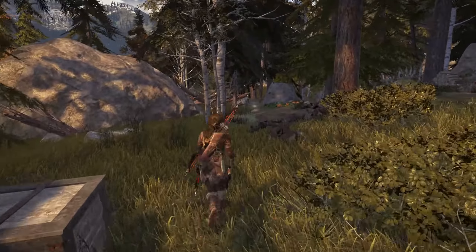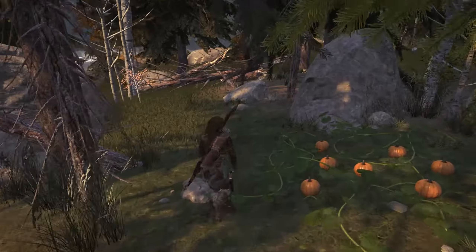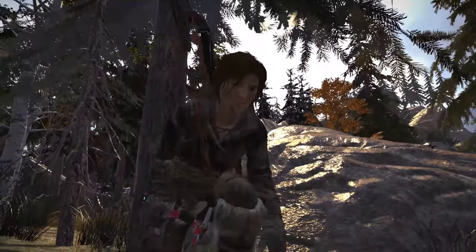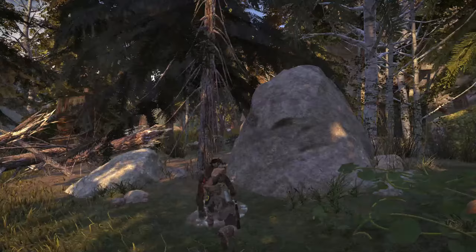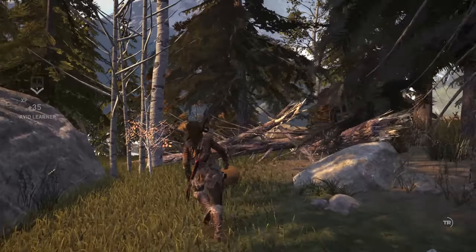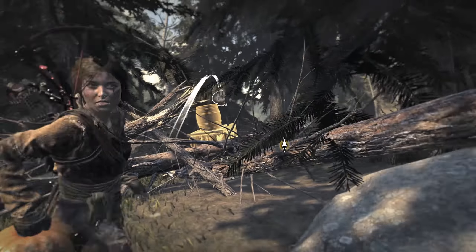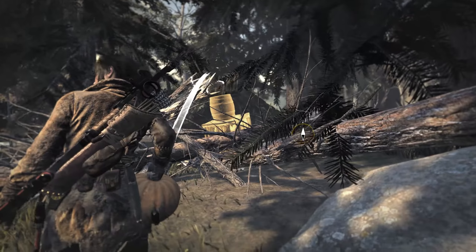So we're going to go this way, and before we pick up these pumpkins — they call them gourds — we're going to get this GPS cache, which I'm pretty sure you can see it blinking in front of me. Now we're going to pick up these gourds and do this gourd challenge here. I'm going to use my instinct because it helps me find them a little more easily.